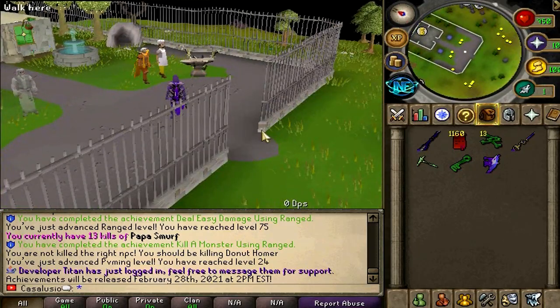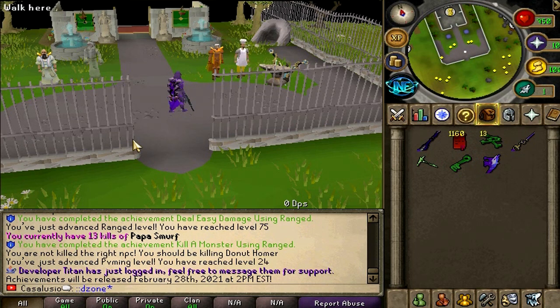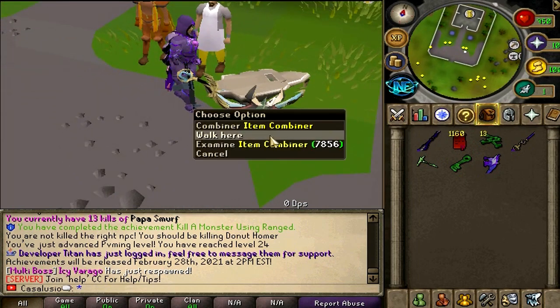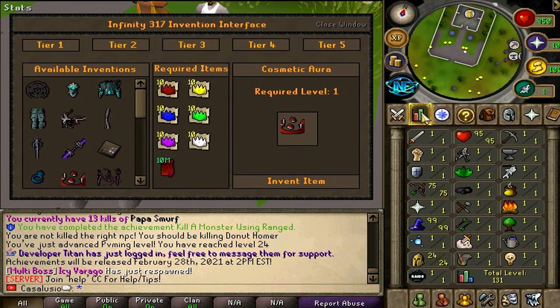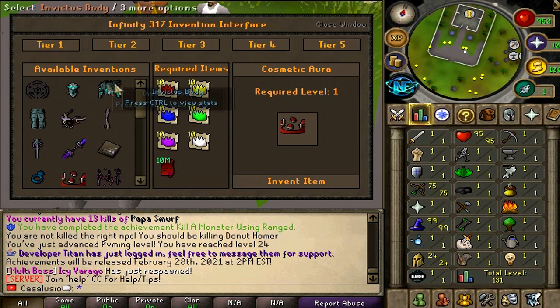And this is the donator zone. To get here, just type the command for the D-zone — of course you have to be a donator to access this place. Look at this boys — an Item Combiner. Let's right click it. Infinity 317 Invention Interface! Yeah, this RSPS has an invention skill. This is the first time seeing it myself — how crazy is that?